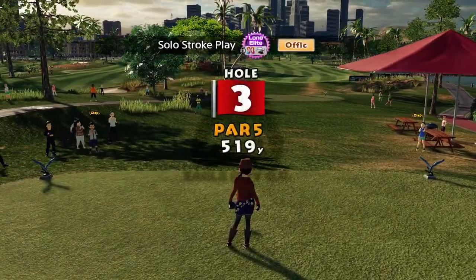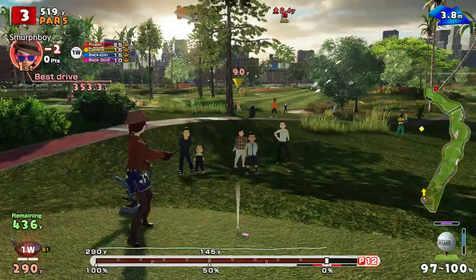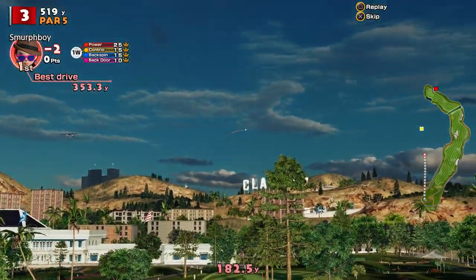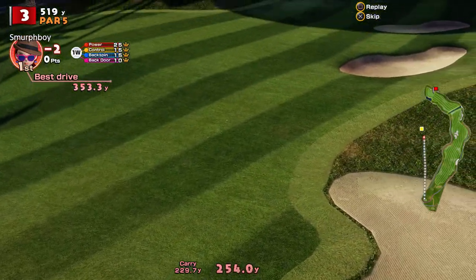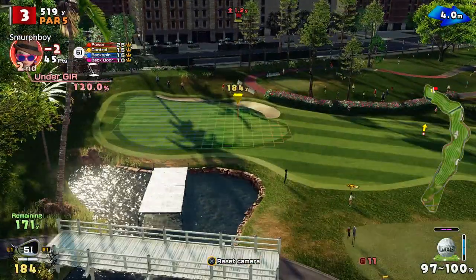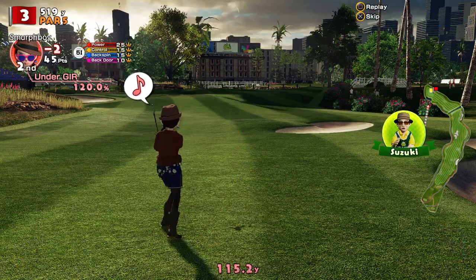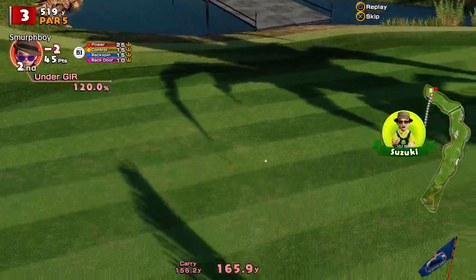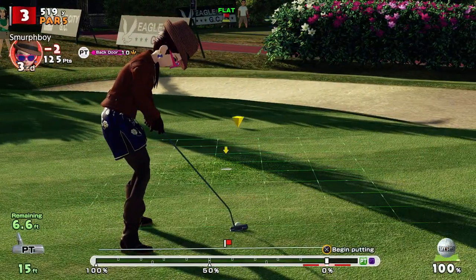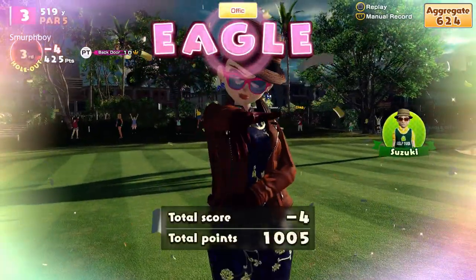Two under. So three's the first of the fives — as ever we're going to cut the corner. Can't really cut that much today. Caught some of the tree branch, reduce our length a bit. Still got 171 to go, that's a big old shot. Get it close enough for an eagle pop. That's not bad — oh, for the eagle. Got the eagle! Four under.